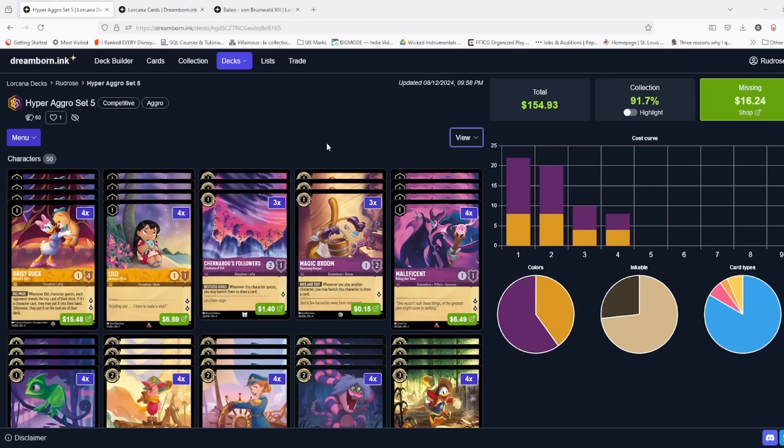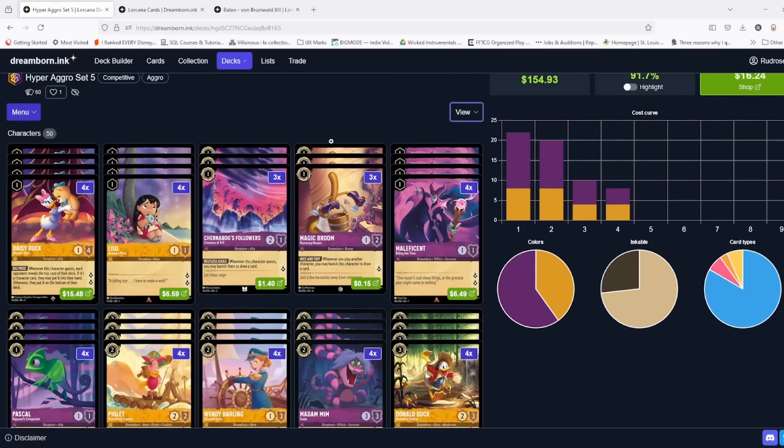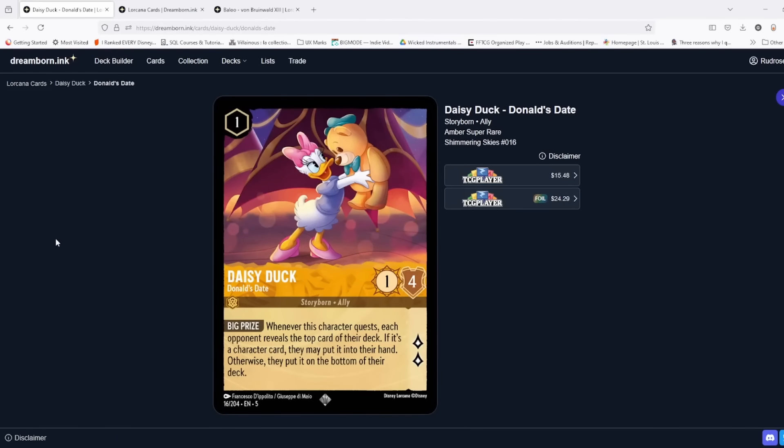The whole point of this deck is just to slam out everything you can, go fast, and get 20 lore as quickly as you possibly can. Now, what is new about this? We've had aggro around for a while, but there are some key cards we now have that are going to make a big difference.